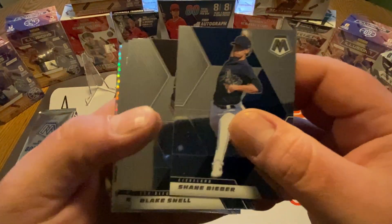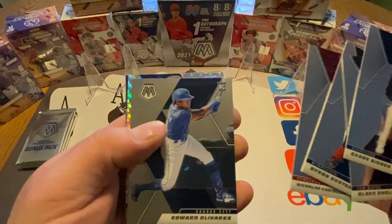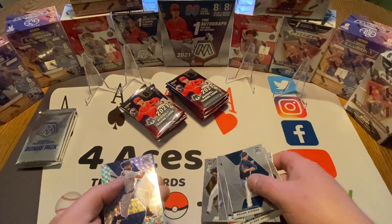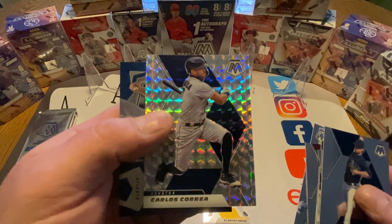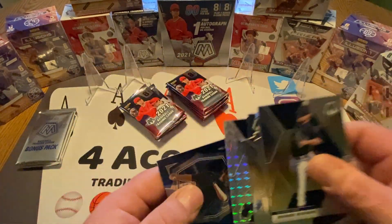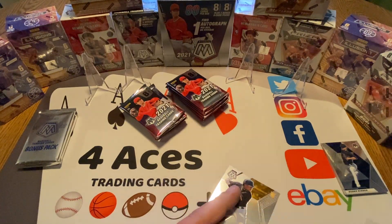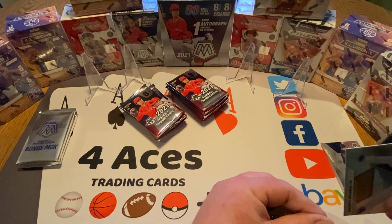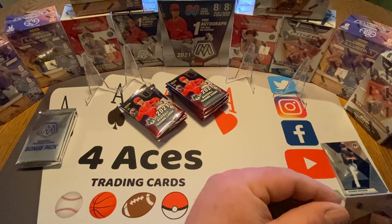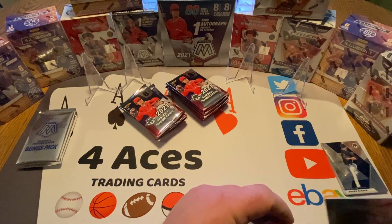Shane Bieber, Blake Snell, Byron Buxton, Castellanos, Olivares rookie card, Key Brian Hayes rookie card — that's a nice one. Carlos Correa Mosaic parallel, and the Ian Anderson debut. Let's sleeve up the Key Brian. We got Jonathan India in the Walmart box — that was our best base rookie. So far, the Key Brian is our best one of the base rookies.